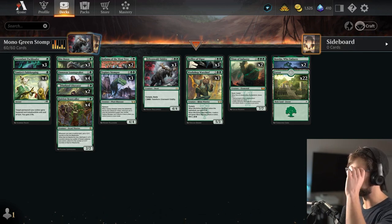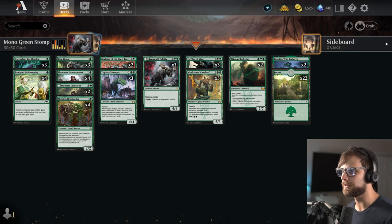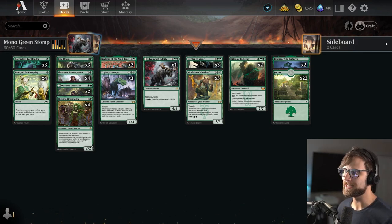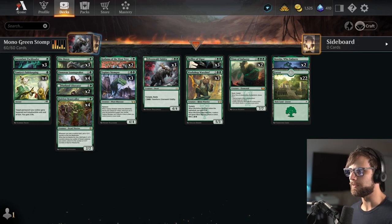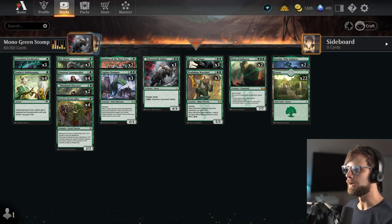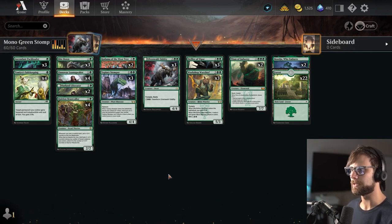Let's talk about today's deck. This is brought to you by MTG Malone, who created this list. This is Mono Green Stompy, guys. There is just some amazing power in green right now. We did get a handful of really nice new pieces that I'd like to talk about.